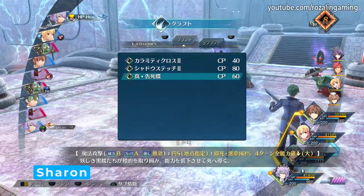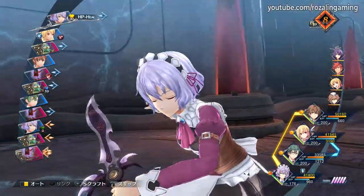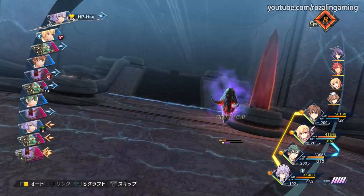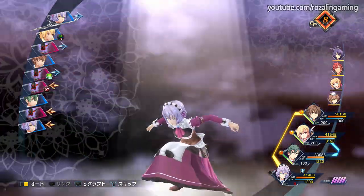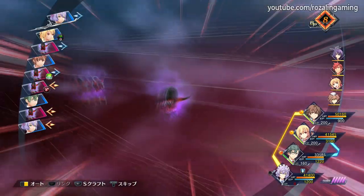Wherever Arisa goes, there is a chance that Sharon will follow, and that is the case in Reverie. Unfortunately, Sharon still hasn't recovered from her nerfs after Cold Steel 2, making her a character with powerful crafts that are just a tad bit expensive to use. She does have some innate dodge though and a slightly longer reach than most characters with her regular attacks, so you can opt to make her into a makeshift dodge tank, but your mileage may vary.